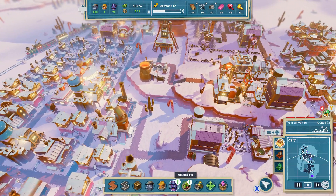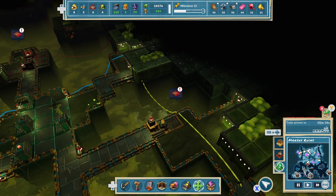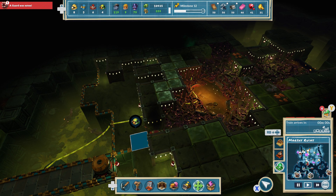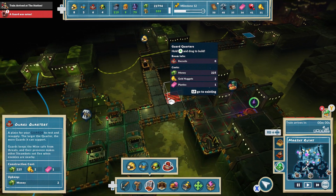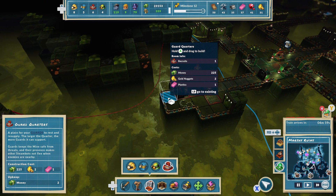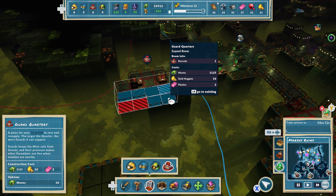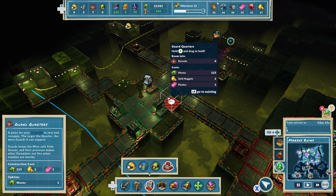That's not good, is it. Anyway, at the moment we've got some money, so let's go down and see what we can do. A guard was eaten - right, we need more guards, that's something we definitely need. Guards quarters - can't do it there because I've already built something there. Do we get another guard? Right, we've got two guards from there now.